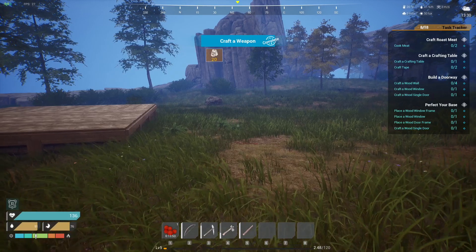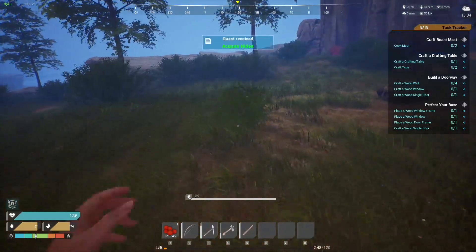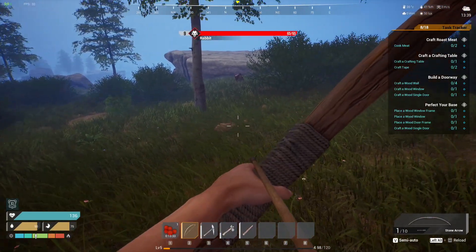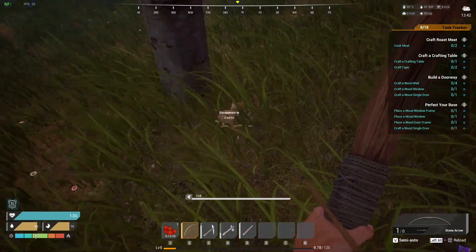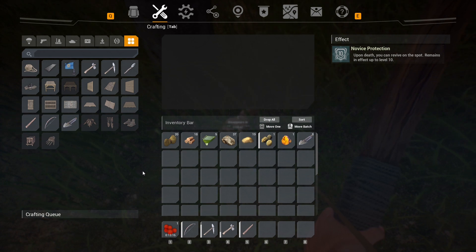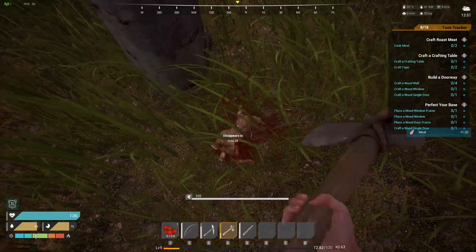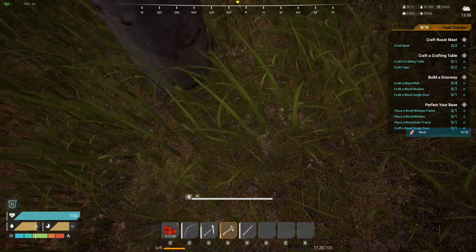Craft a crafting table but I need walls first, so let's build some walls and doors. Acquire hide — oh there's a rabbit! I suppose I need a knife, but there's no knife so I'm going to have to use the pickaxe. I wonder if the axe would work better. I figured the knife would work a lot better. Okay, that was it for that. Let's get some wood — now I just gotta cook the meat.